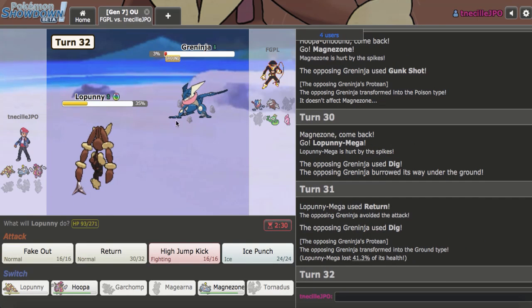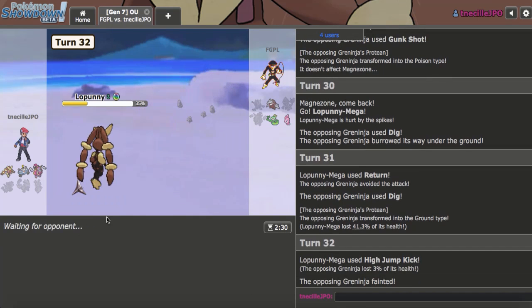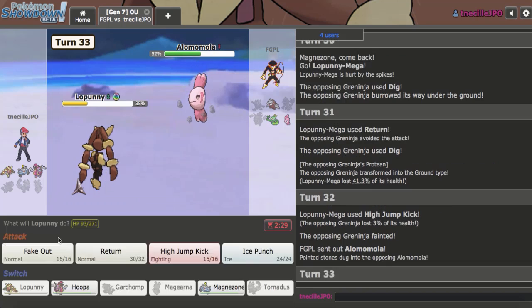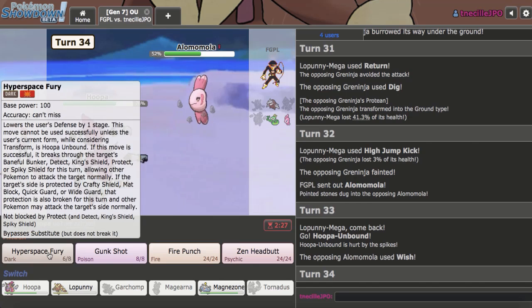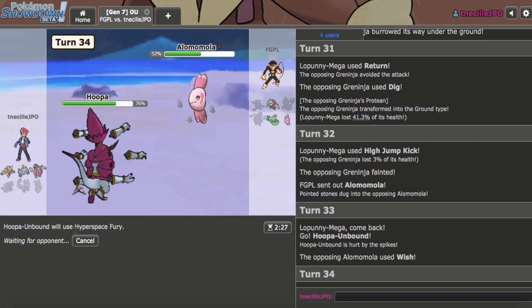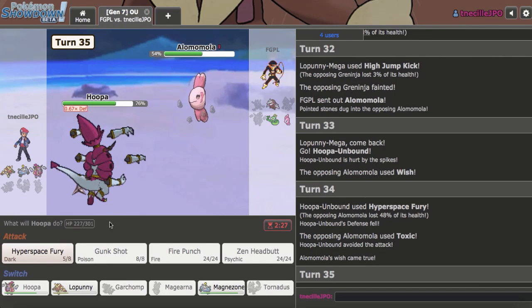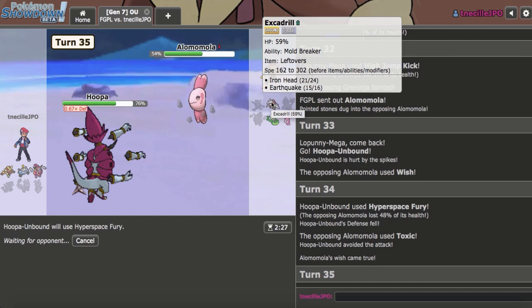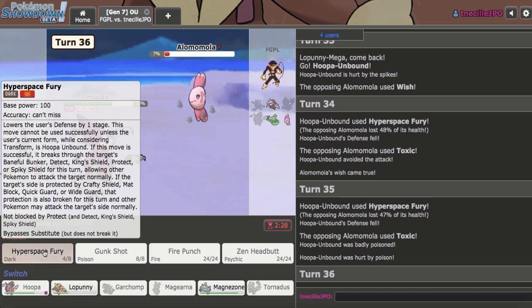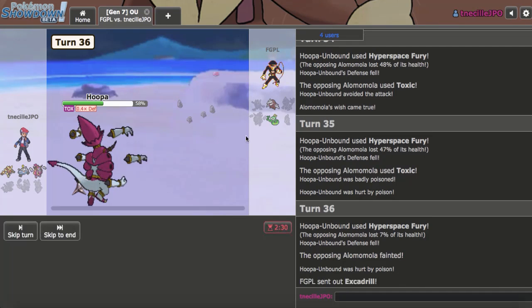I missed the Return — how often do you see a Return miss? In case Alomomola comes in, my play is High Jump Kick. I go Hoopa on it, and it can't really Protect because of Hyperspace. I Hyperspace Fury'd this. So many factors coming into this endgame. This guy cannot hit a Toxic. They finally hit a Toxic — took them long enough. They give me Alomomola, which means I think I win with Lopunny no matter what.